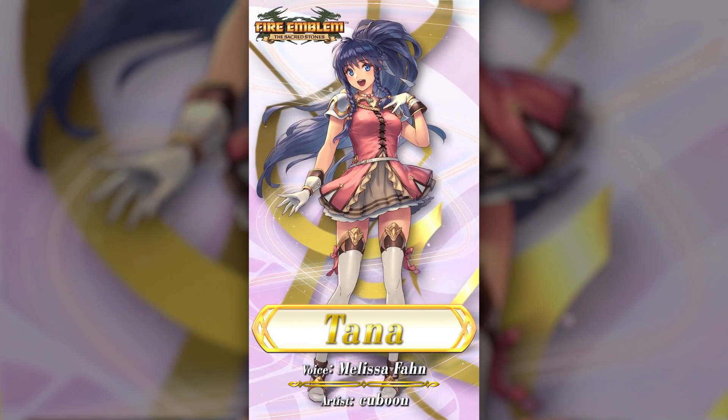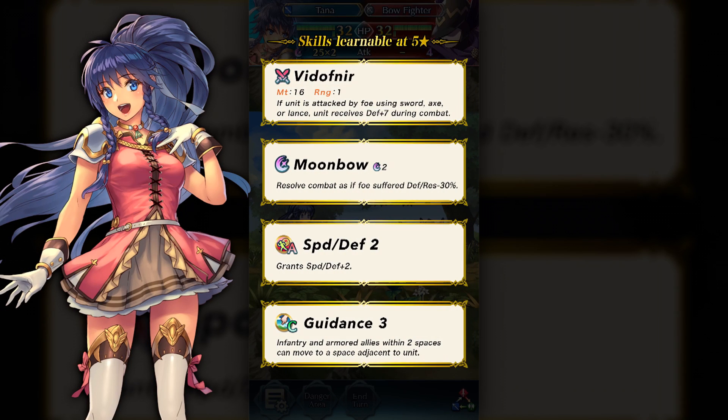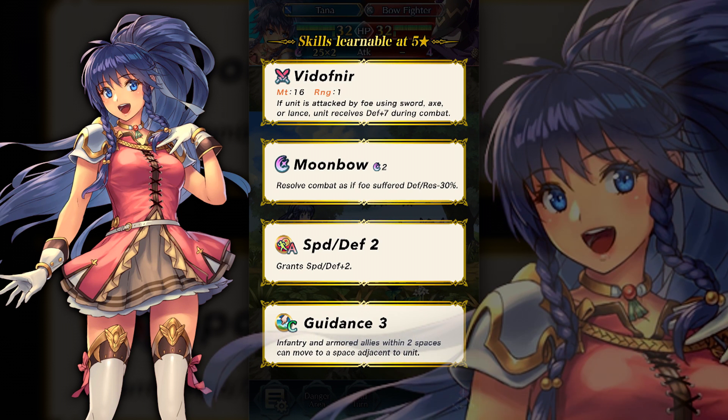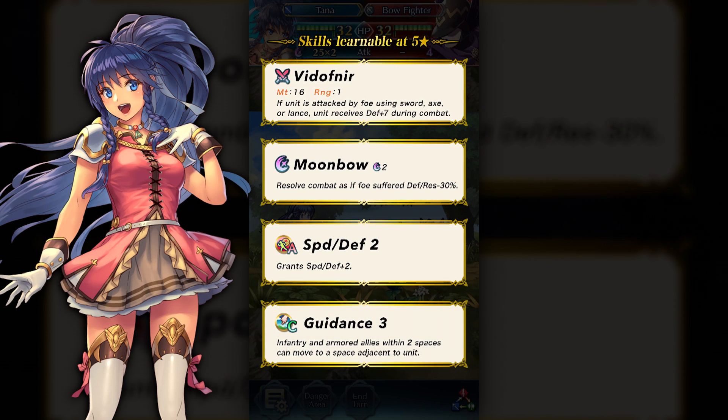Last but not least, we have the winged princess, Tana. Tana is the princess of Frelia, and as such she also comes with a legendary weapon, Vidofnir. This lance grants defense plus 7 when she's attacked by a unit using a sword, axe, or lance — basically physical units. She has Moonbow as her special, Speed in Defense 2 as her A skill, and a brand new C skill in Guidance 3. This skill reads: infantry and armored allies within two spaces can move to a space adjacent to unit, meaning allies can essentially jump to her even through terrain like forests, which is pretty amazing.